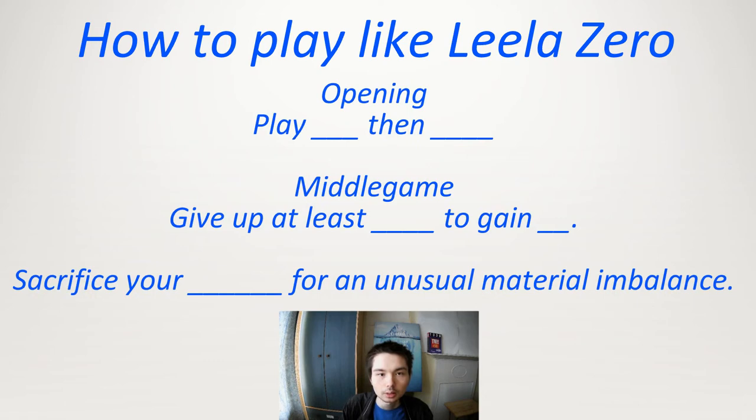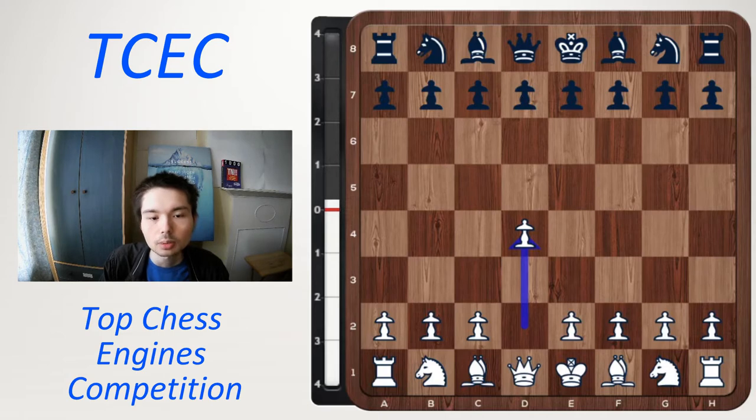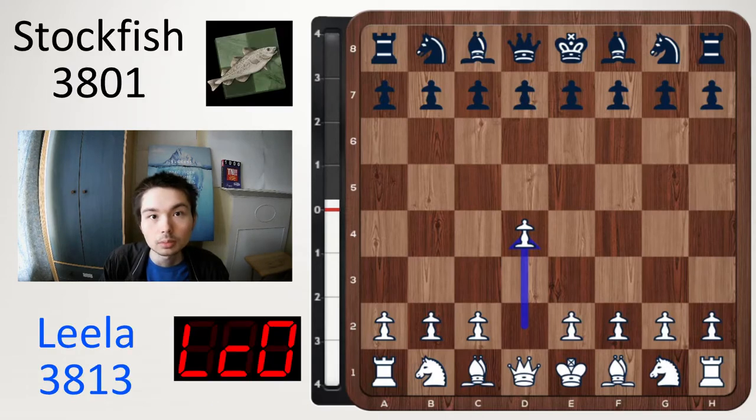By the end of this video, you're going to be able to answer the following key points about the game. We have two chess engines facing off in the TCEC, the Top Chess Engines Competition. Leela 0 has white, Stockfish has black. The game began.